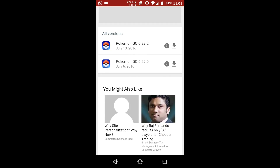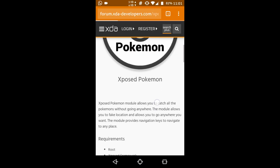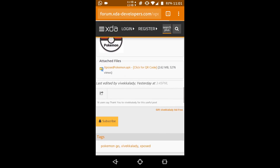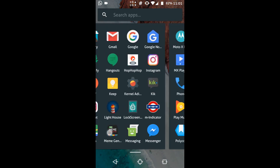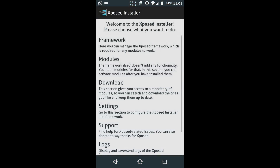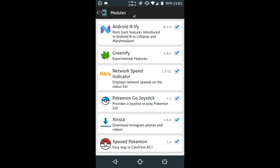Once downloaded, install it like any other app. Then go to link two in the description, which is XDA, and scroll down till you see the download file. Download the file and install it like a normal APK. Then go to the Xposed Framework app, go to modules, and enable the module.